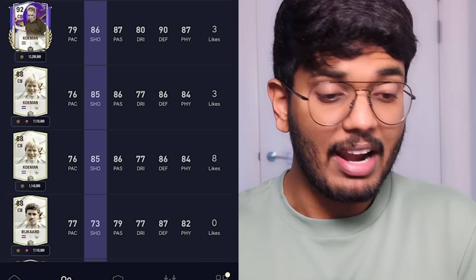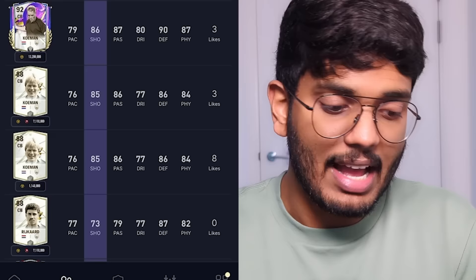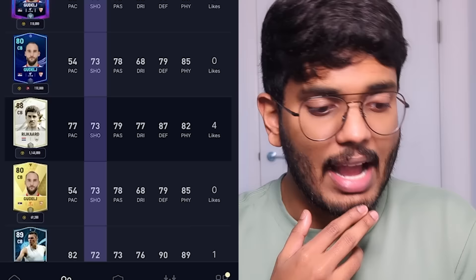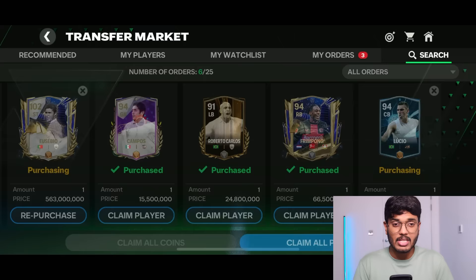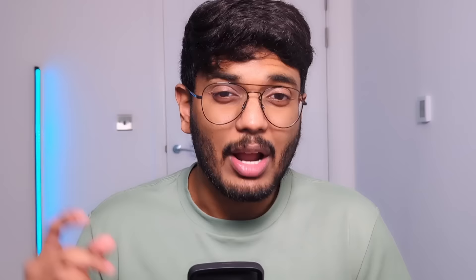Now let's check for the best versatile center backs. Sorting by shooting, Ronald Koeman comes up — obviously he's the most versatile center back ever, so he's in. For the second center back, I'm going with Lucio: 82 pace, 72 shooting, 73 passing, 76 dribbling, 90 defense, 89 physical. It's between Rijkaard and Lucio, but I'm going with Lucio at 19 million coins. Campos, Roberto Carlos, and Frimpong purchases were all successful. Koeman is 24.5 million coins.